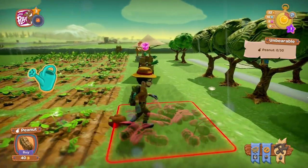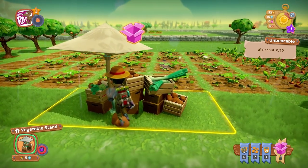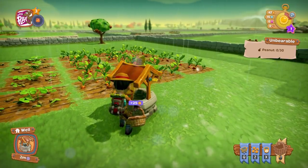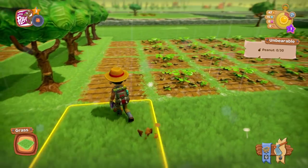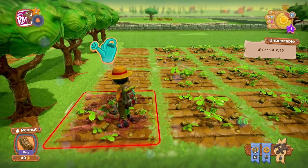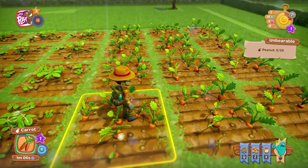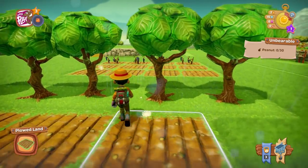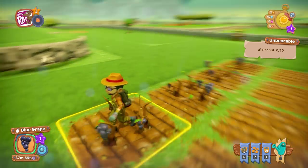We can sell some produce now. There we go, and we get some diamonds as well. We've got 15 diamonds now. 40 - okay, that's it, we're done, no more money! Just waiting for everything to grow. Everything's going to grow really quickly because of the rain, which is nice. Over here we've got the blue grapes - they're about 25 to 38 minutes away. Got another tree to harvest here.